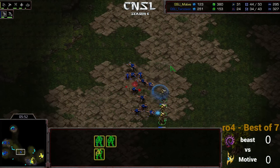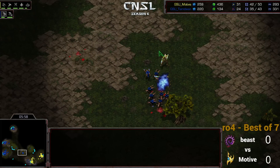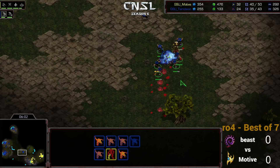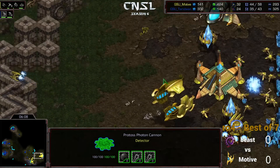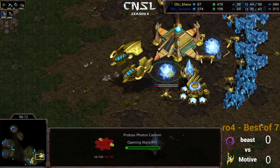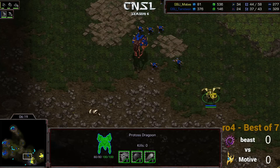Three Zealots walking out — these are to get some info more than anything else. He sees a lot of Speedlings, and those Speedlings are going to be annoying. They're going to be able to pick off all these Zealots before they get across the map. So this is a situation where you don't actually know what's going on. Only two cannons at home — that's not enough. One cannon being made in the main mineral line and another here, so he actually thinks it's a Mutalisk build. That's why you make these two cannons like this, to make sure Mutas can't come out and kill you.